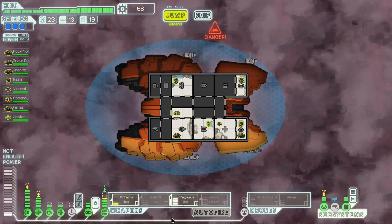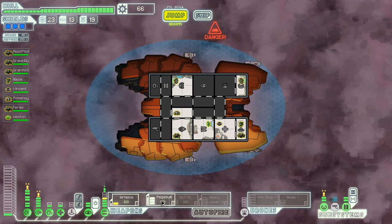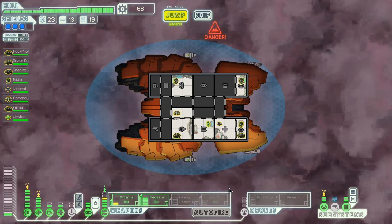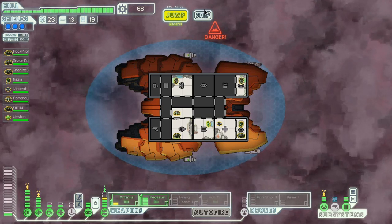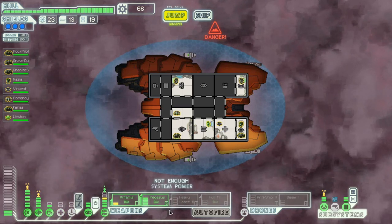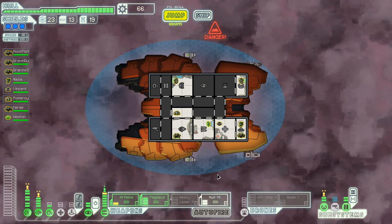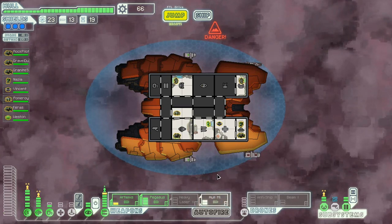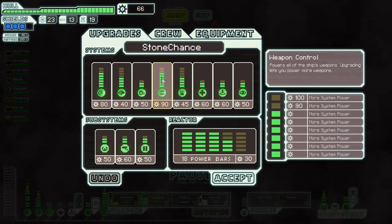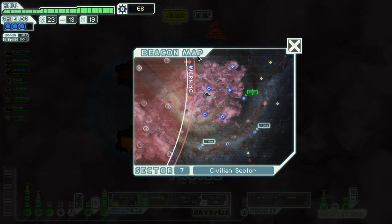I'm trying to think about what I have to do here to get my ship ready for the boss. I basically want to spend one more pip to get this so I can get the heavy lasers on. But I'm not sure — it really depends on what weapons I pick up later on.